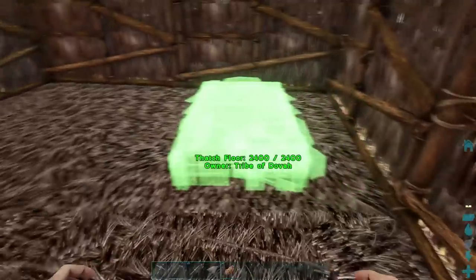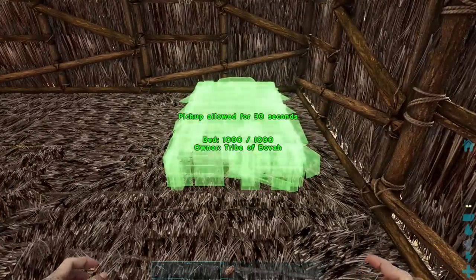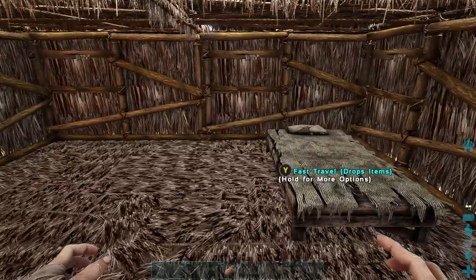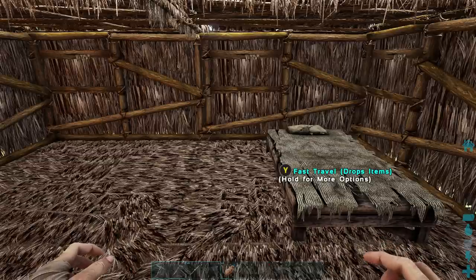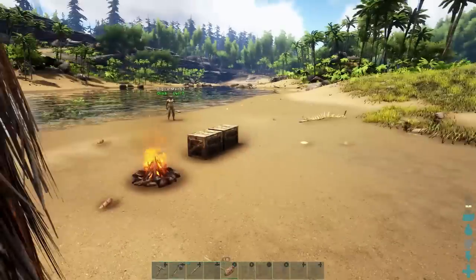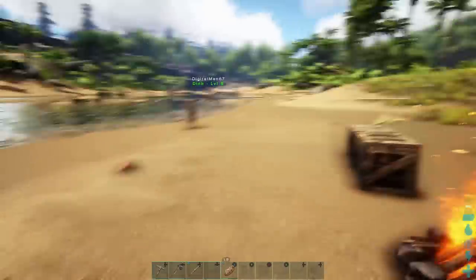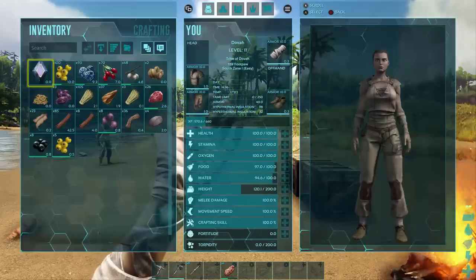I'm going to put the bed in here — we can use this to respawn if we die. Beds have a timer on them; you can respawn at it and then there's a timer before next time you can respawn. So it's always a good idea to have more than one bed, especially if you're planning on going into dangerous areas where you think you might die a lot.